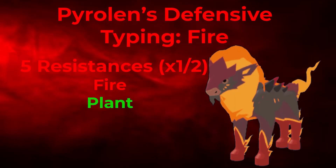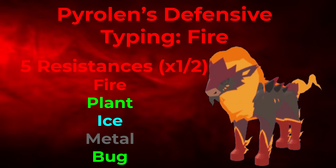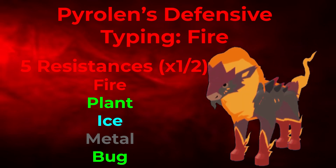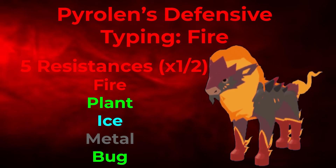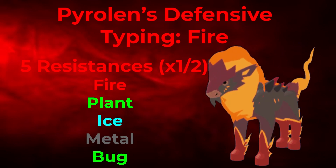Pyrolin's defensive typing gives it 5 resistances: fire, plant, ice, metal, and bug. Fire types aren't as common in this metagame as before, but it's still a solid resistance. Resisting plant types, mainly Taw Tab, is a great asset since Taw Tab is really good. Ice types like Himmer, Barbadger, and Windtrix are also good fire types to switch in on. Metal and bug resistances are great too, as metal types are all over the metagame, and the bug resistance lets you switch in on things like Harvisect and Deludrix.